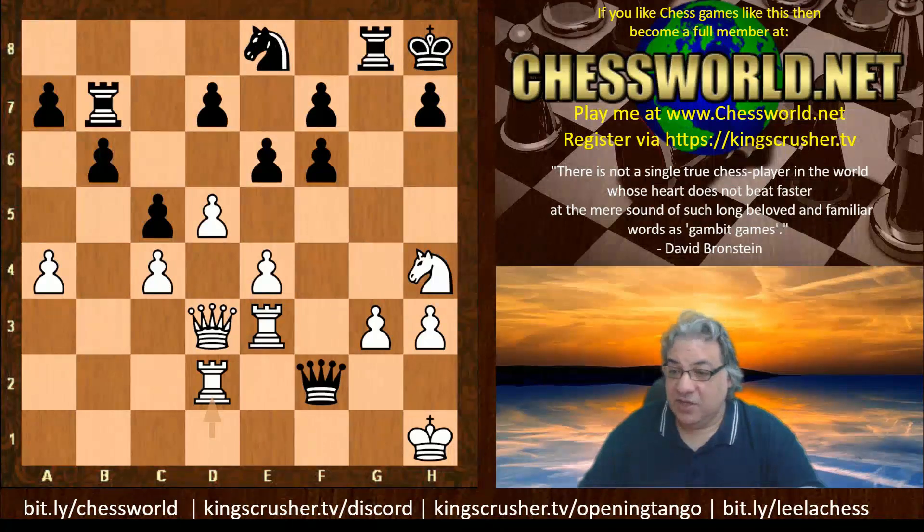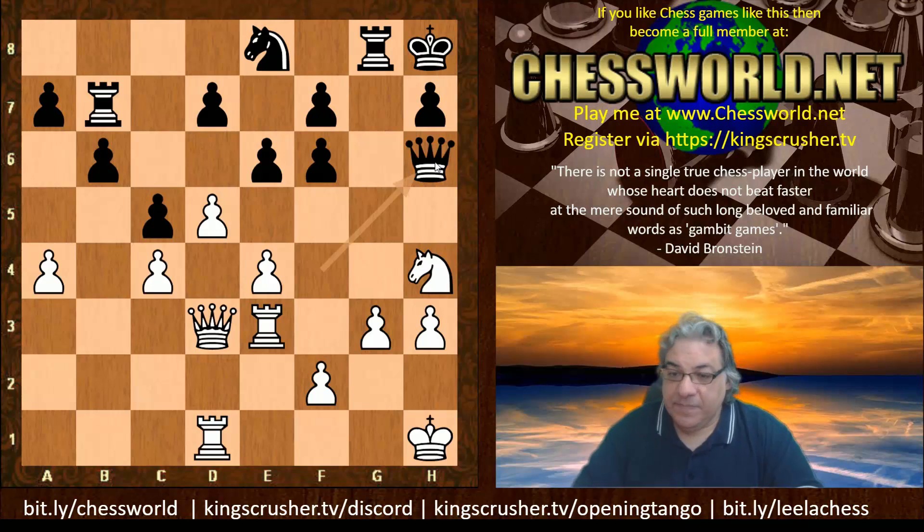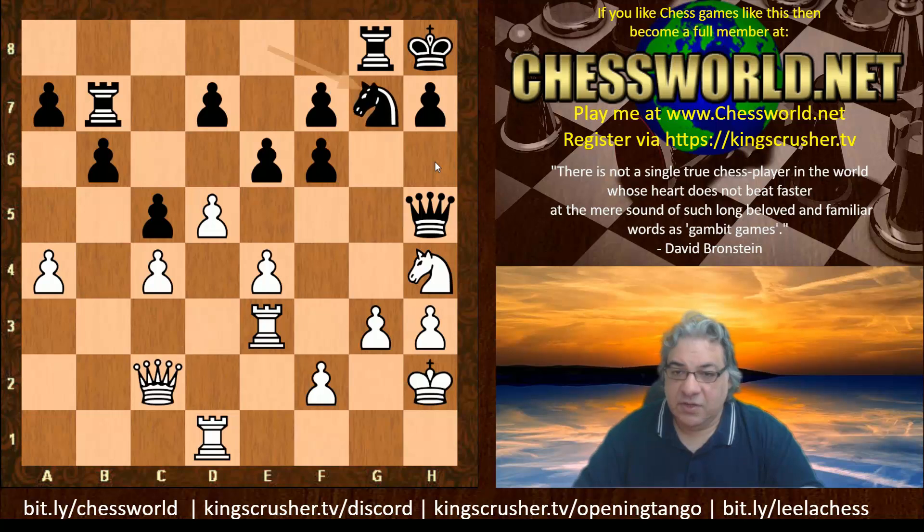With a4, white creates some sort of positional bind. Now Rb7, Re3, Rg8 — we see h3, Queen f4. There's a sudden threat of Queen takes h4 with the pinned pawn. Unpinning with King h1: if Black dares play Queen takes f2, then Rd2, and the Queen is trapped with no flight squares. So we have Queen h6 after King h2, then Queen h5, Queen c2, Ng7.